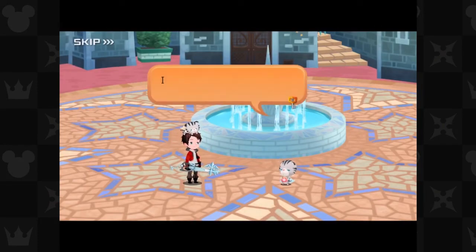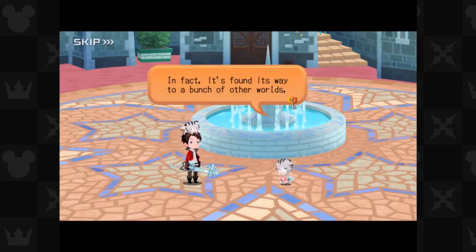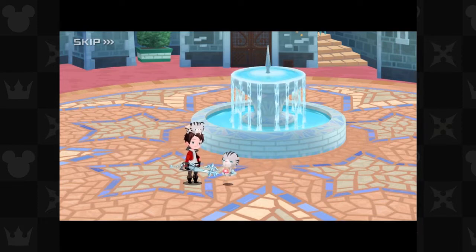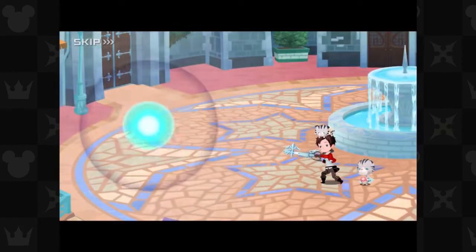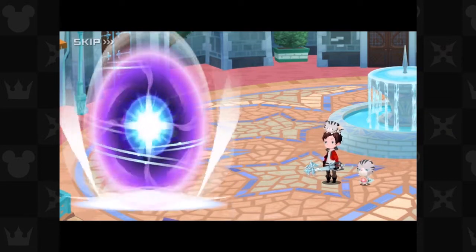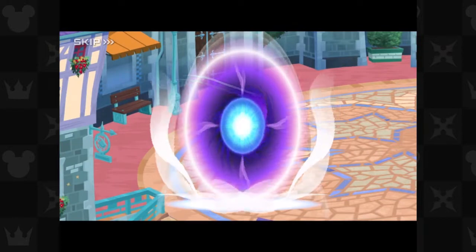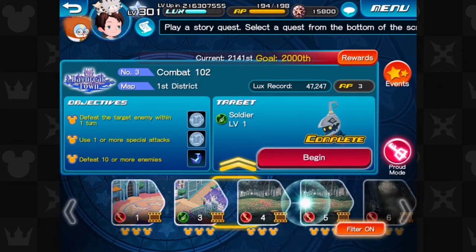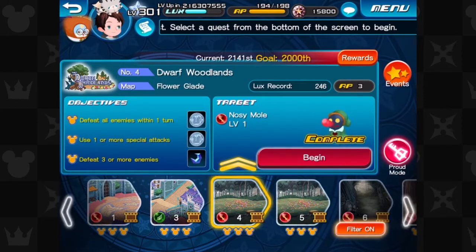Hey Chirithy — I know this is overwhelming, but darkness waits for no one. It's found its way to a bunch of other worlds which need your help. I know a way to these places. Are you ready? If I remember correctly, the first world is going to be Dwarf Woodlands — the Snow White world. And here it is: Dwarf Woodlands.